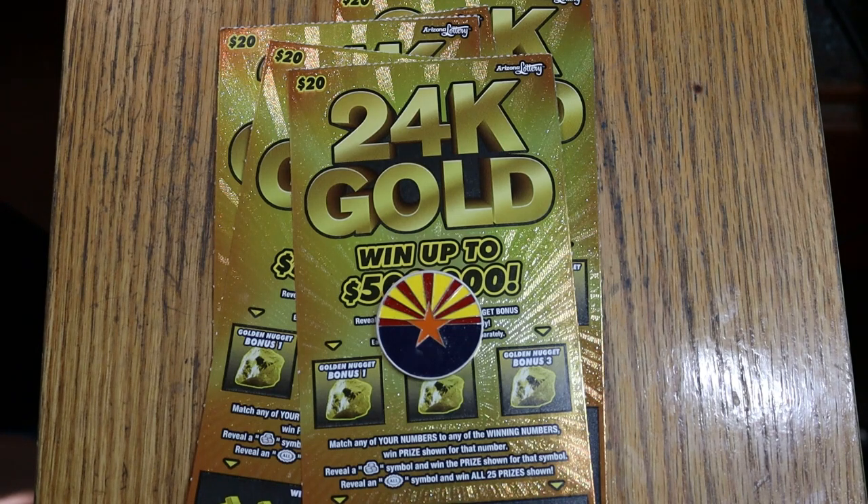The reason I'm doing it is because a new big boy game came out here in Arizona. It's a new $20 ticket called 24 Gold. Odds are 1 in 3.09 — not the best for a $20, but not terrible either. The book number is 210896, and I've got five tickets here, 008 through 12, so it's a $100 session.